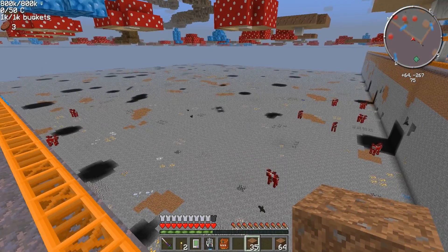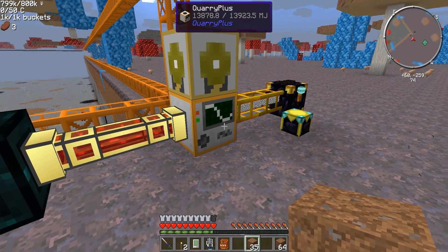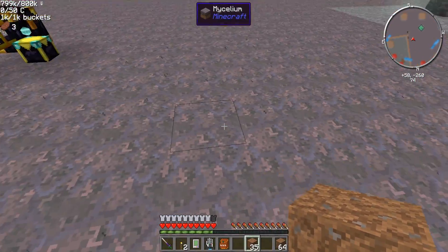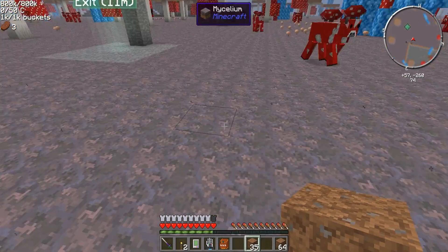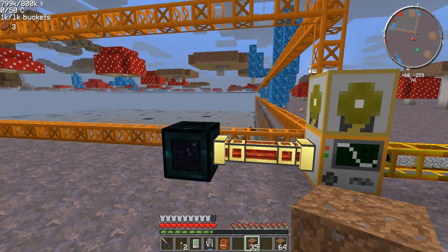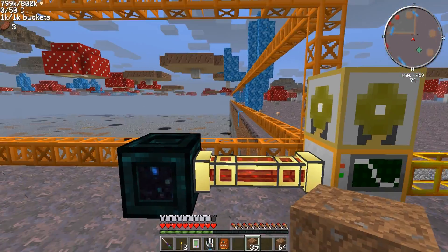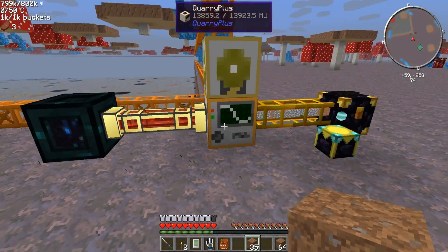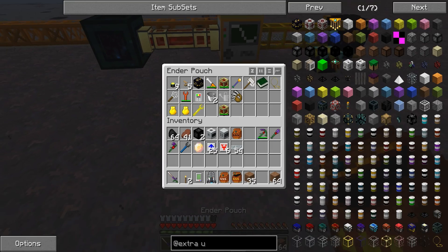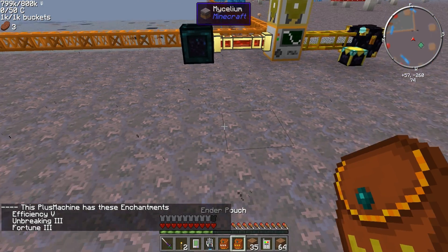I couldn't figure out why. I did a whole bunch of stuff and was able to come back in and change the item ID on the items I had set down. But I said screw it — I'll revert back to a save. When I did, I had to rebuild this Quarry Plus, which was down like three levels. So I put fortune on it this time — efficiency five, unbreaking three, and fortune three instead of silk touch.